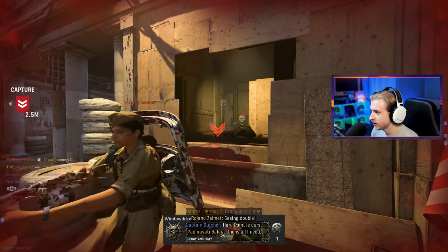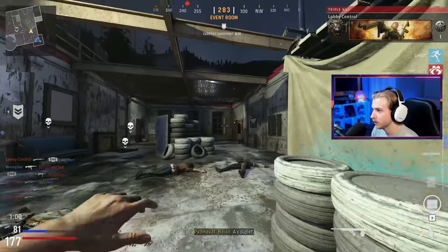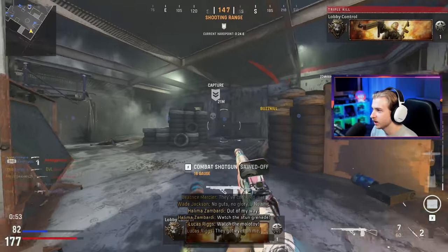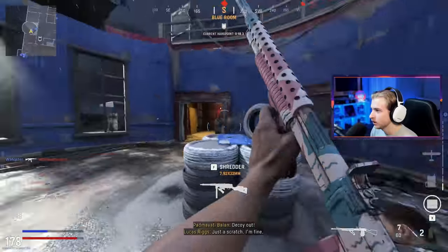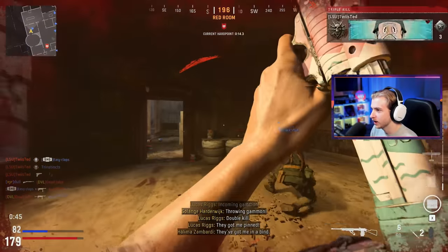It's hard to get anywhere, especially when somebody has map control. When the other team has map control, it's almost impossible to go anywhere. Spawn traps are just disgusting. And I'm sure Shipment's not going to be any better. But at least when you're on the giving end and not the receiving end of a spawn trap, you can just rack up camos and kills. If you're gonna give it, you gotta take it sometimes.